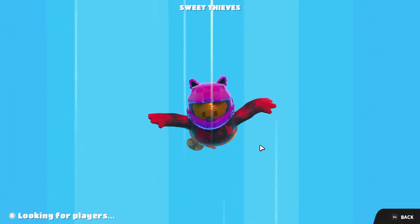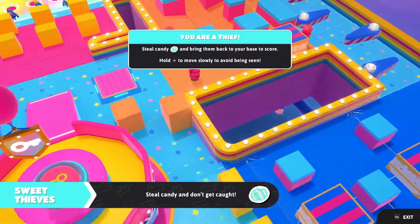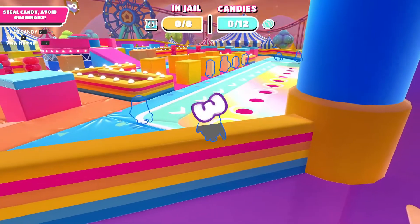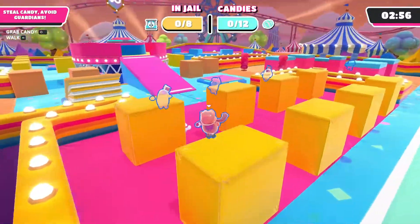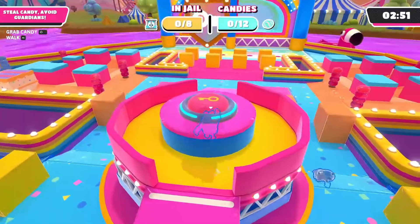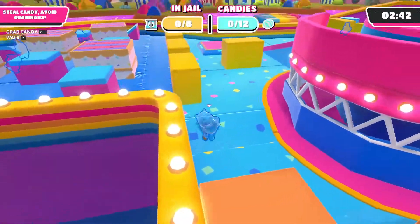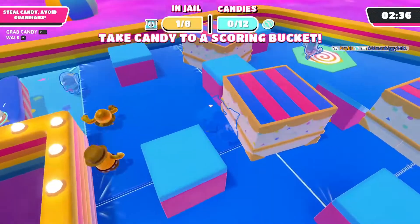So here we are in the game. Apparently we're a thief, so we need to steal candy and bring it back to our spot. You can also hold Alt to go invisible, which is cool. We first need to find the candy. There's also a button here — I think one of the challenges was to press that button, but I don't know what it actually does.